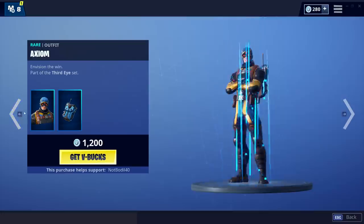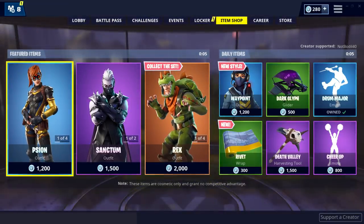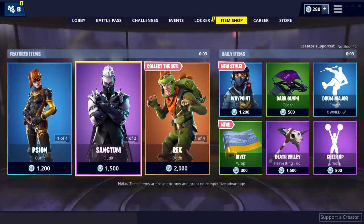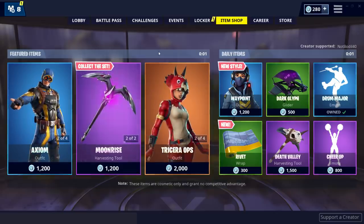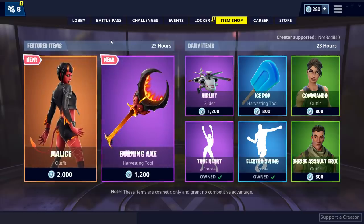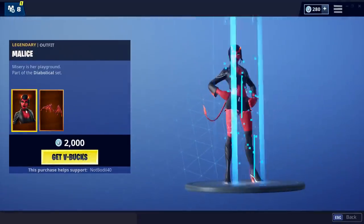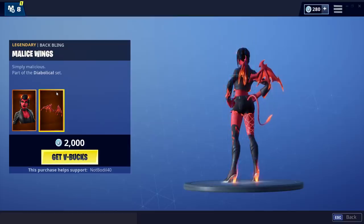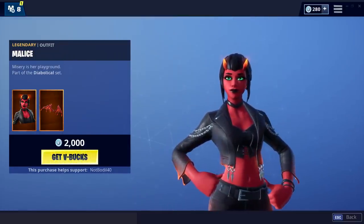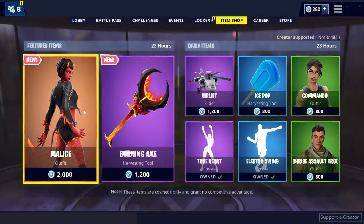Today we're supposed to get new skins because we have the Psyon and Axiom from last time, which basically means these have been on the item shop twice. So today we should be getting brand new skins — and what? That hasn't even been leaked! Okay, hey baby, what is this? That's actually really nice.